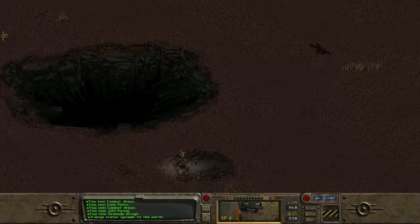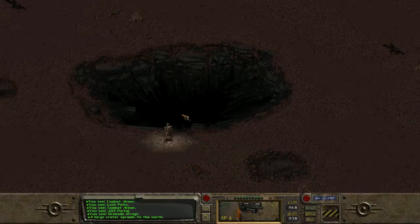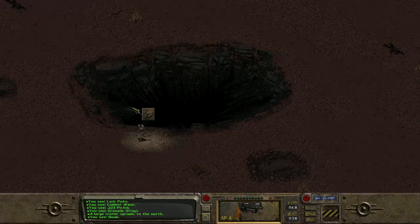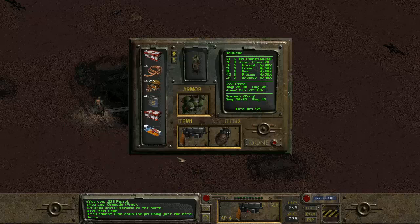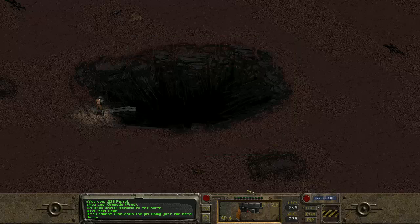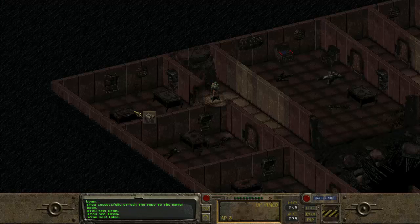Hopefully we're not going to start taking radiation. It's just a giant hole in the ground. We see a beam. You cannot climb down the pit using just the metal beam - I guess we need to use a rope. So let's use the rope on the beam. Here we go - and we'll go down into the Glow and find out what's down here.